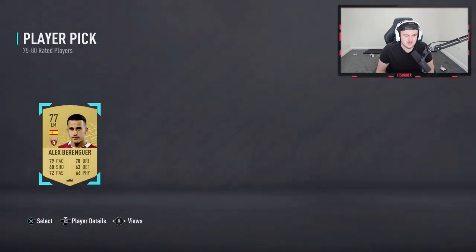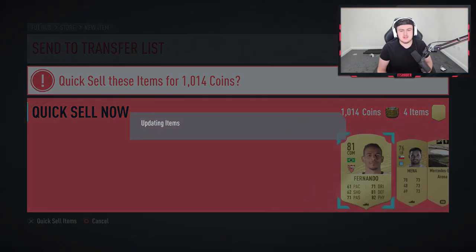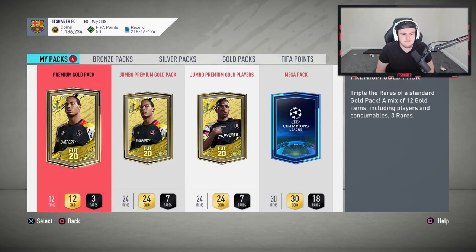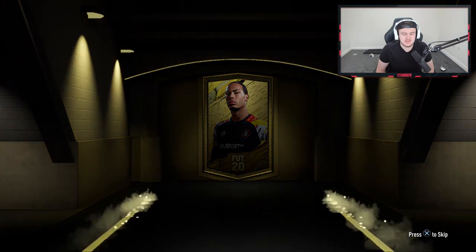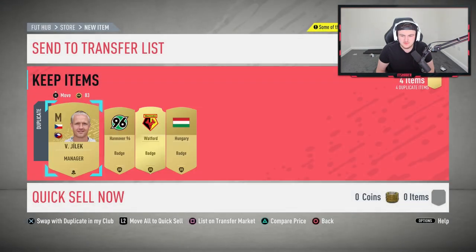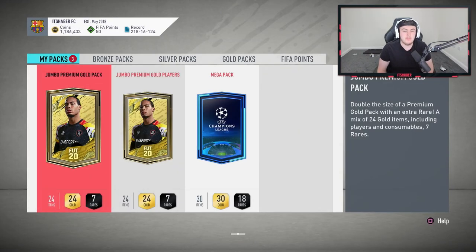We'll go with Alex Berner. Store those in the club and discard the rest. Not a great start, but I'm not expecting anything good in my rewards this week. I just got them to get that one player pick just in case — I wanted to see if for once I could be that one guy who got Red Messi in Silver 1. Unfortunately, no. We've got a bunch of rewards to open again today, so we'll see if we can get anything good in the next packs.